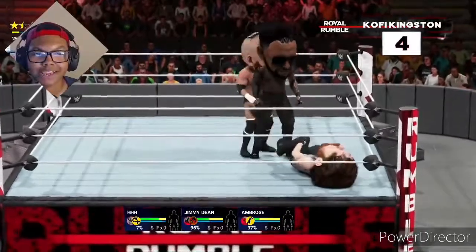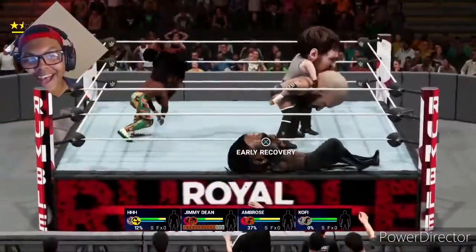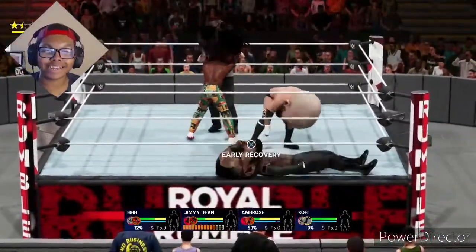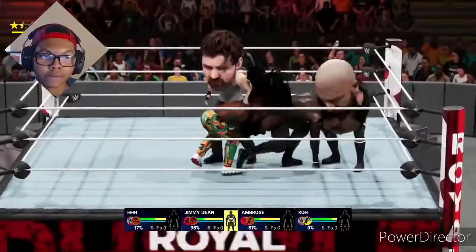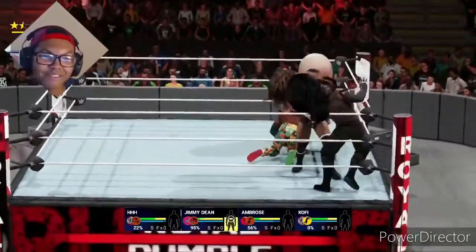And Kofi Kingston is gonna look so funny — Kofi Kingston coming into the ring. Look at their heads! Look at how his head clips through the ring and the ropes! Look at Kofi! Oh my goodness! We're gonna take that early recap — Triple H, really? Triple H with your big head! Such a funny looking situation!